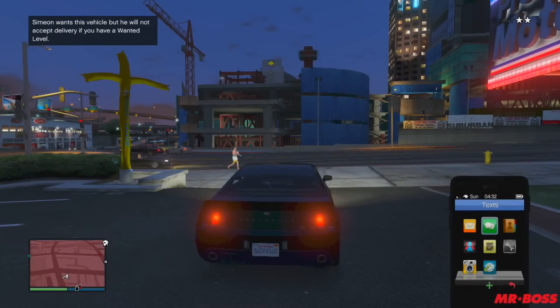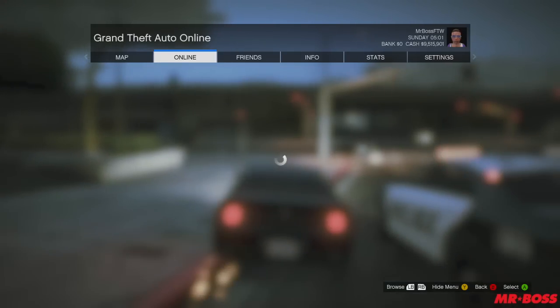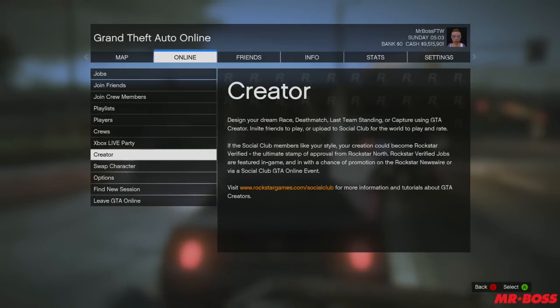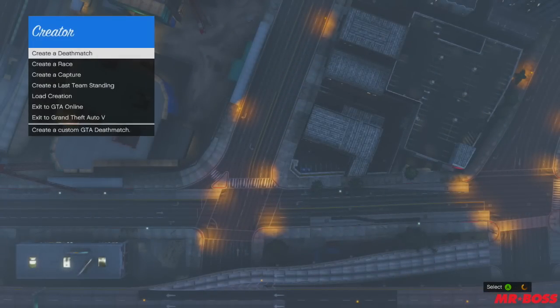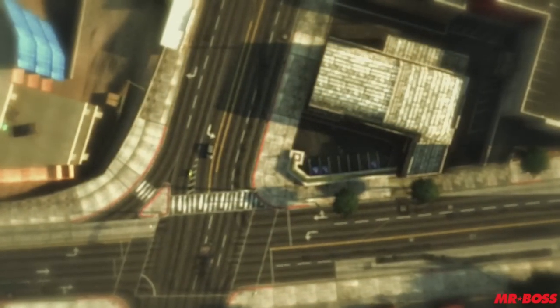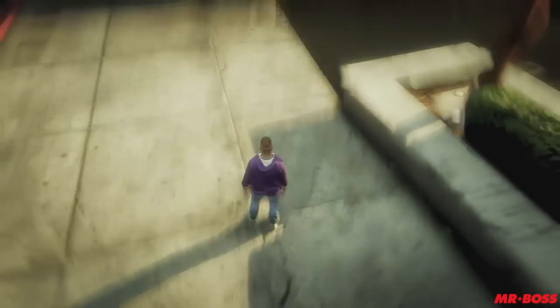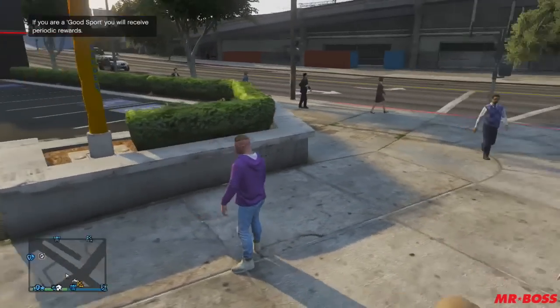Now I know what you're thinking — it's super difficult to find invite-only lobbies, and once you're in one the only way to get one is to go back to campaign, which is a long process. Well, not this way. If you go into the online menu and then go to the creator tool, once you've loaded up that little menu on the side, hit the start menu again, go all the way over to online, and select an invite-only lobby. This will take way, way less time than going back to single player and then back to an invite-only session in GTA Online. This method works almost 100% of the time, and when you get back in you should be spawned right back at Simeon's car dealership with a car spawned there.